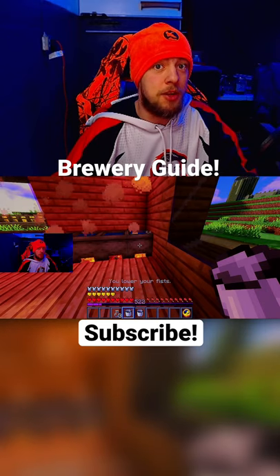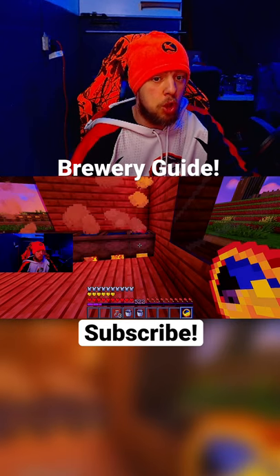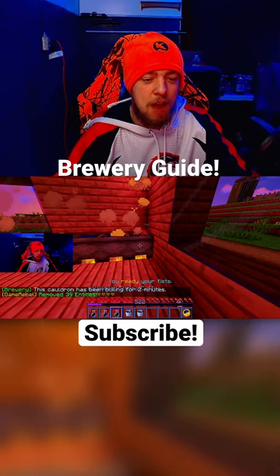To check how long it's been cooking, use a clock. Right-click on the cauldron and you see it's got two minutes. Alright, take your bottles out and take it out — we got coffee, let's go!